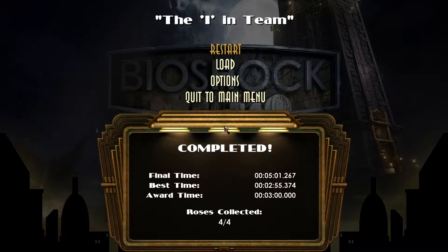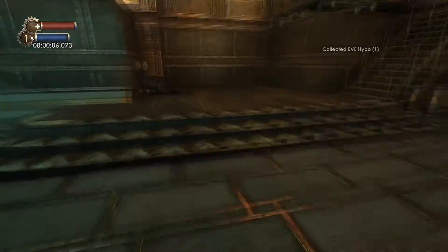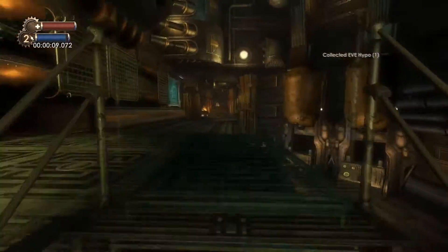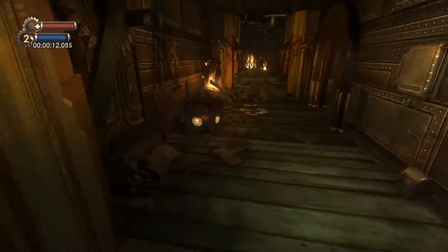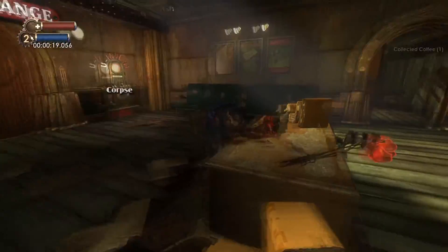Nice - rainbows! So that's another achievement. So far we've gotten three: rescue the little sister, collect all the roses, and rescue her in less than three minutes. The last thing we have to do is the pacifist achievement, which requires completing the level without killing any turrets. Let's try that now. Drink the coffee, take the EVE.